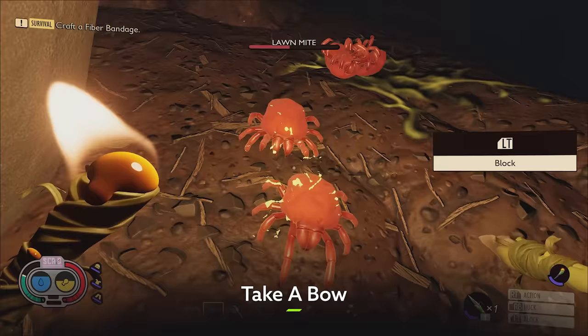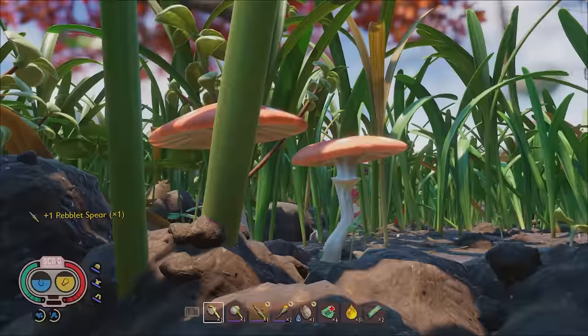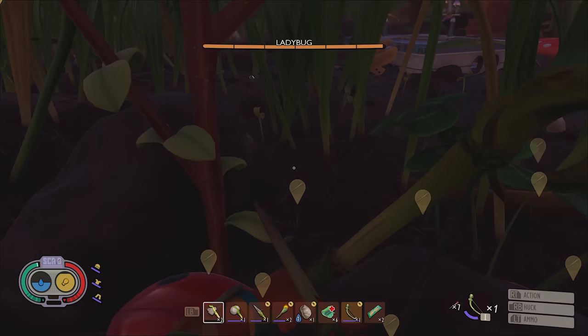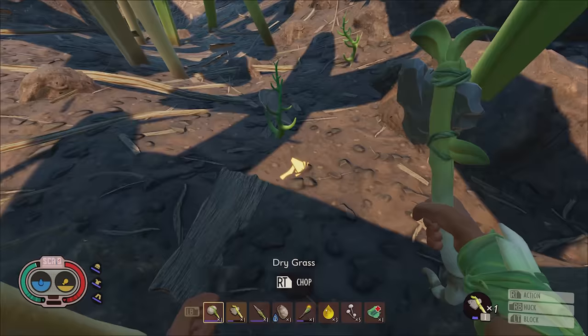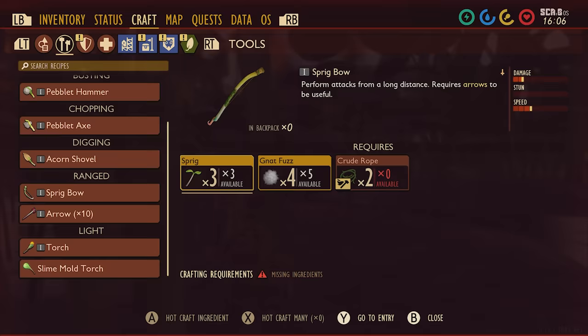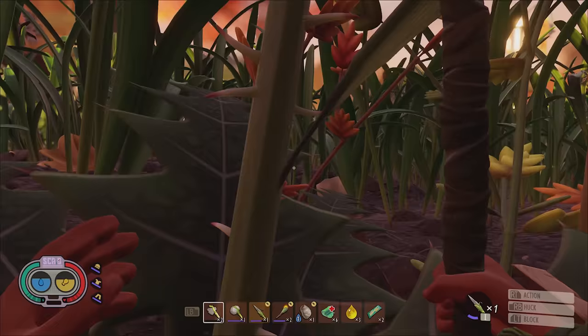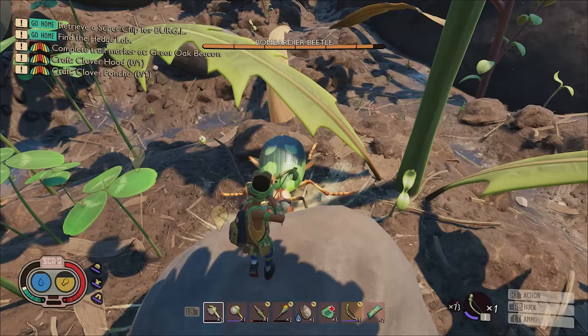Grounded's combat system has been impressively fleshed out over its early access phase, providing players with a whole host of options when going mano-a-buggo. And if you're looking to add another string to your bow early in the game, the best option is to add some strings to a bow. The sprig bow will take a bit of legwork — sprigs, Nat Fuzz, and Plant Fibre are all pretty abundant across the map, though you'll need to craft the Plant Fibre into crude rope. You'll also need to hunt down some mites for their mite fuzz, then track down one of the thistle plants across the yard and grab a bunch of its needles. It's a lot, but the bow is a real game changer.